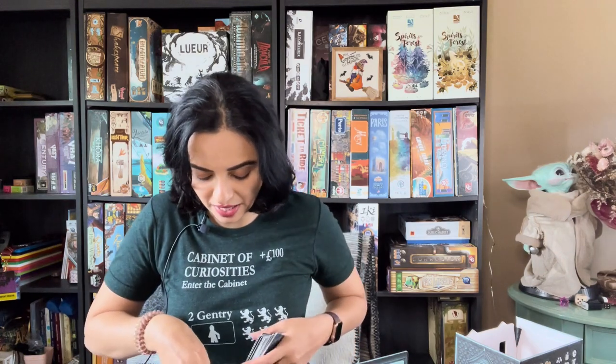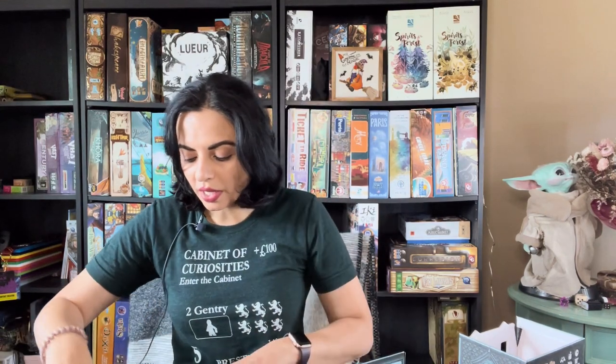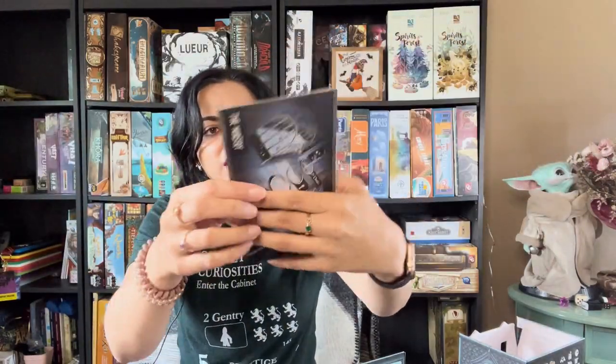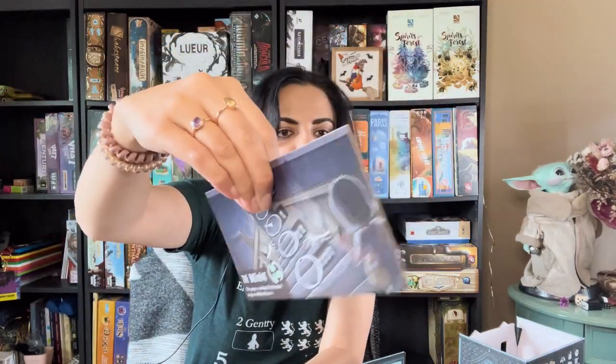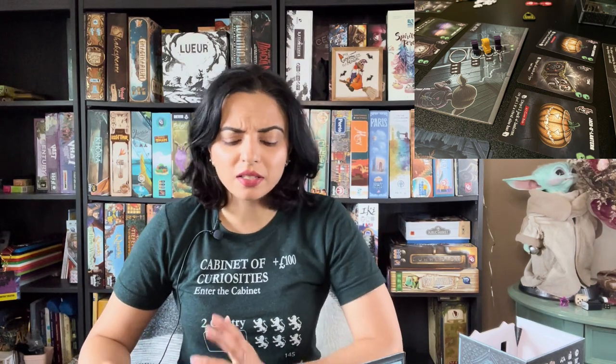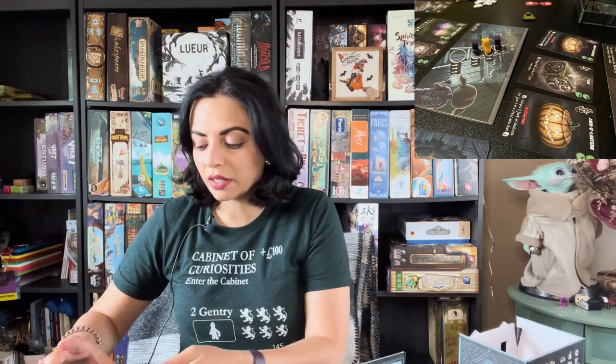All the cards do different things. Depending on the number of players, you pick a certain number of sets, shuffle them, remove some, and set up three different rooms. You can pick which side you start with randomly — there are two rooms on each board: the secret passage and the library, the basement and the hallway, and the attic and the nursery.